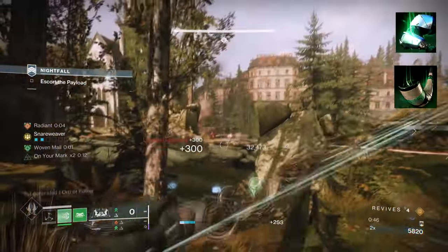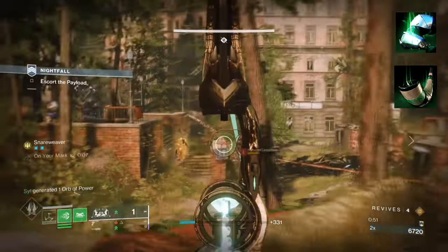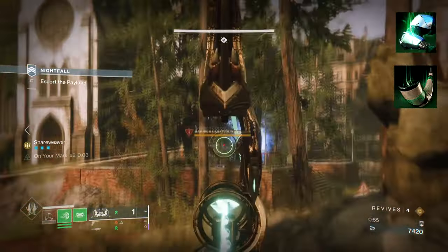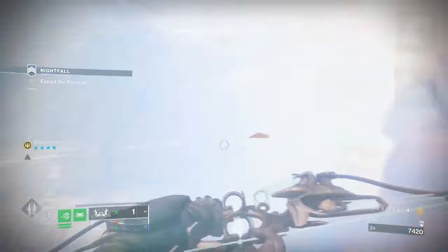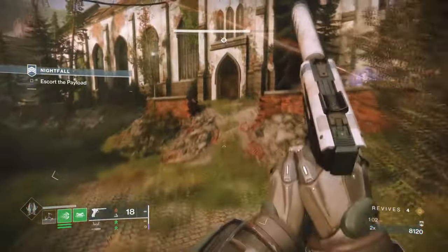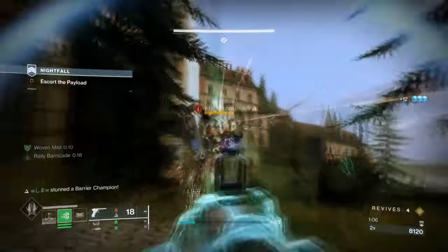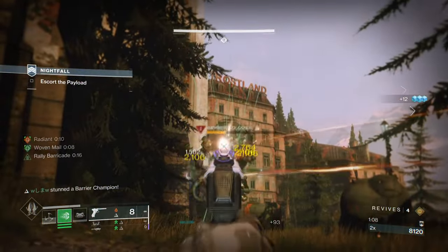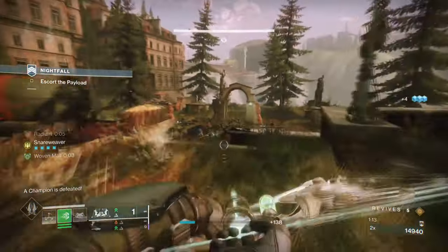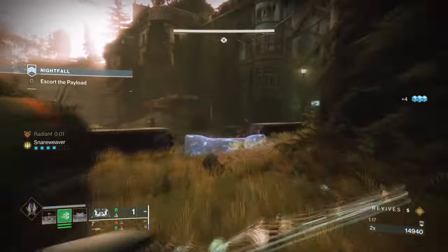To start, you're going to want to have Drengr's Lash, where using your class ability will produce a suspending wave to targets that will damage and suspend them. You'll then want Into the Fray, where destroying a Tangle will grant you and allies Woven Mail and also regenerate your melee. Utilizing Drengr's Lash with Bane and Leap is a no-brainer with how powerful suspend is. Although duration has been nerfed, its overall effectiveness is still there and can be replicated multiple times with how fast it can regenerate. Applying this with Wishkeeper will allow us to suspend indefinitely one way or another.